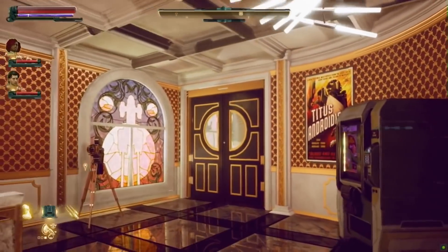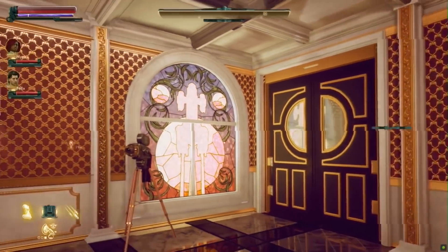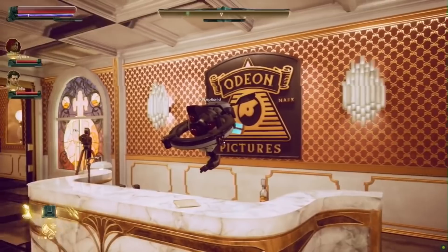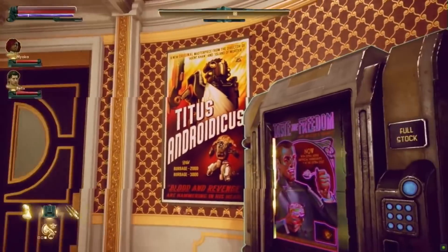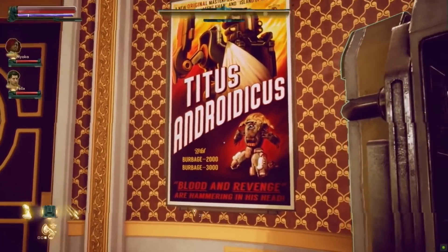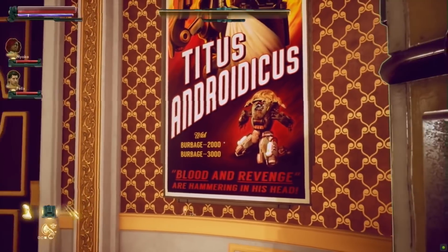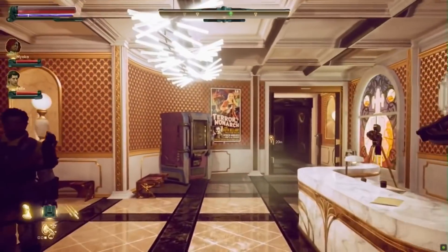The receptionist can greet you when you come inside. Did you guys want to talk about the Titus Androidecus poster? Featuring Burbage 2000 and 3000.